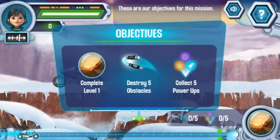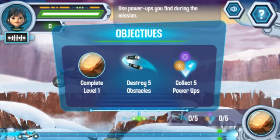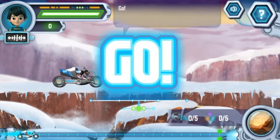These are our objectives for this mission: Reach Valles Marineris. Use your laser aim to destroy incoming objects. Use power-ups you find during the mission. Three, two, one, go!